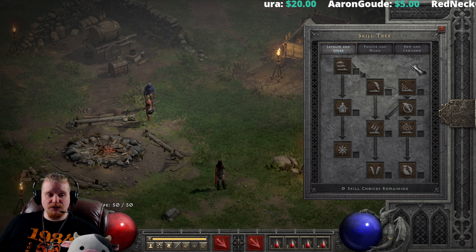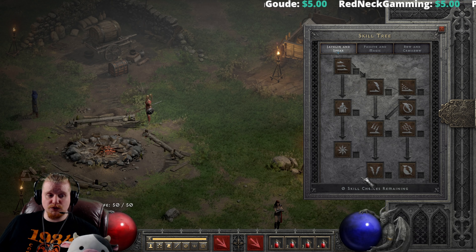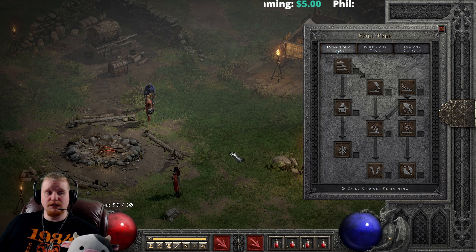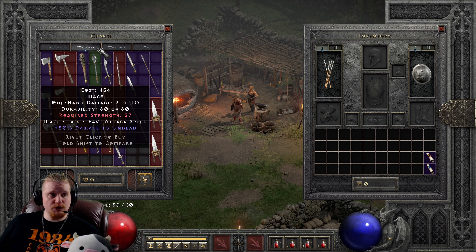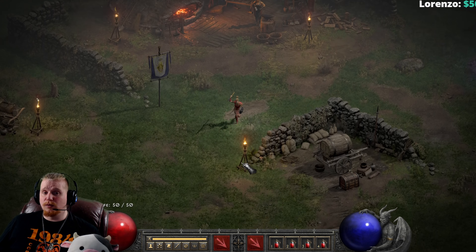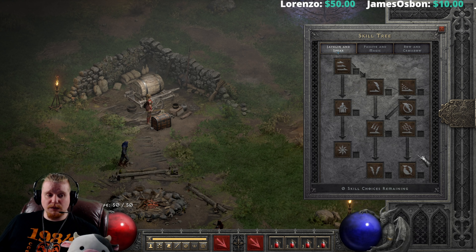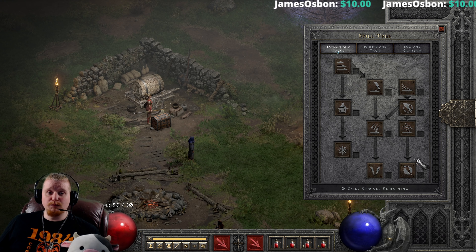The Javelin and Spear skill tree — if you are a Spear Amazon, Power Strike, Charge Strike, and Lightning Strike are extremely skill-based damage and can do very well even with very poor equipment. You can literally just use a white Javelin purchased from Charsi in Act 1 and use that Javelin pretty much the entire time you play through if you want. Lightning Fury is also very skill-based damage and is the Throne skill. Lightning Amazons can be extremely effective even with relatively poor equipment.